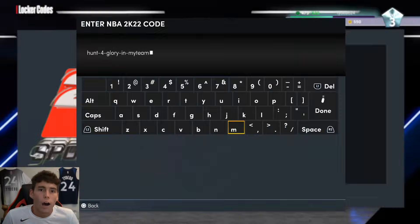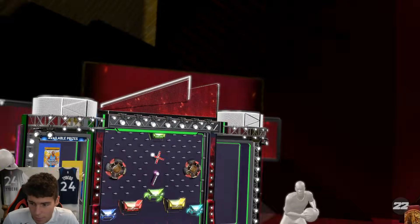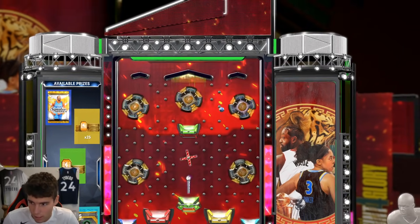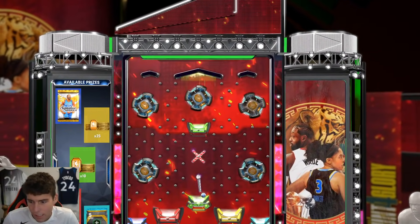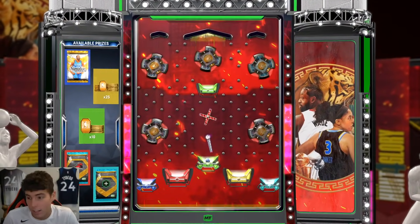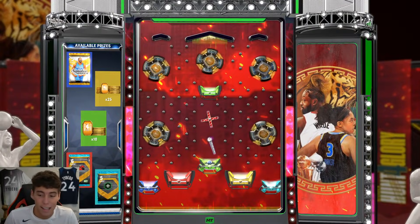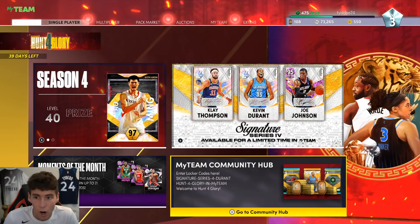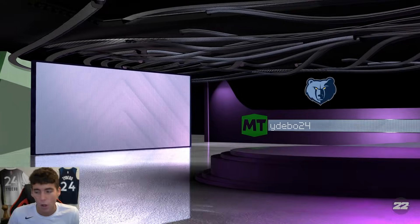Our next locker code today is Hunt for Glory in MyTeam — another locker code you guys are gonna want to type in. Obviously it doesn't really matter, I got the 25 tokens on my road to 250k account, but the shoe boost or 10 tokens is probably what you guys are going to be getting. A free 10 tokens is not something I'm gonna ever complain about.